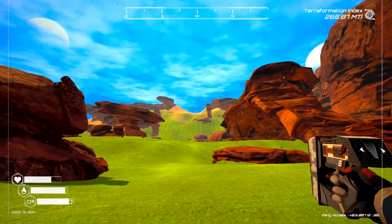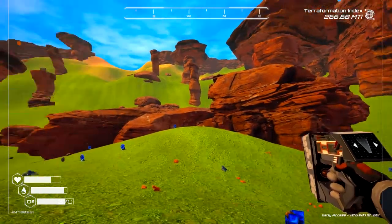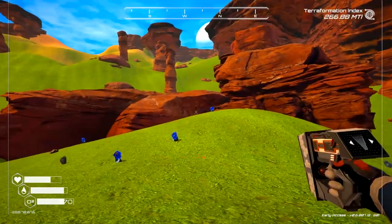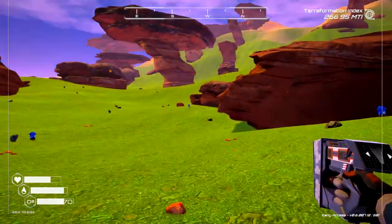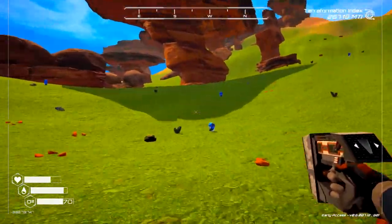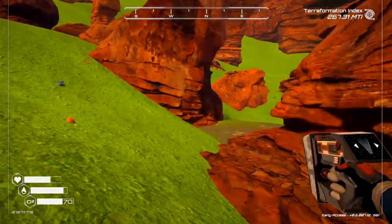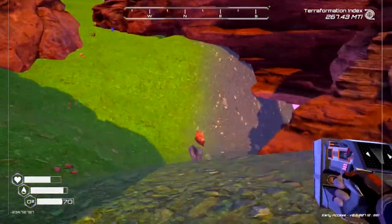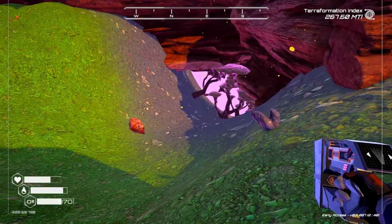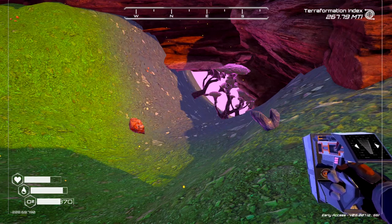Once you get to this rocky outcropping before you start climbing that rise, the entrance to the mushroom cave is down in that rocky outcropping. Go around it and up the hill and that'll lead you to the entrance. And there it is — this is the second entrance. There are only two entrances, and this one might be a little easier to get to since the other one is kind of right in the middle of that other biome.